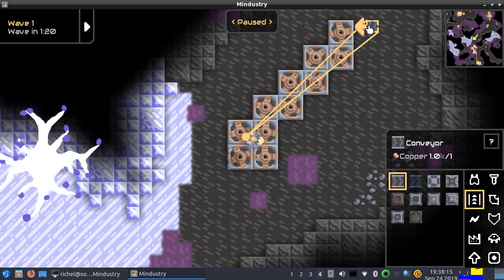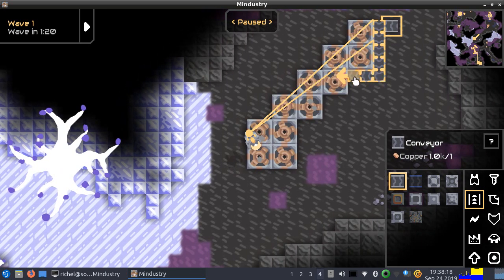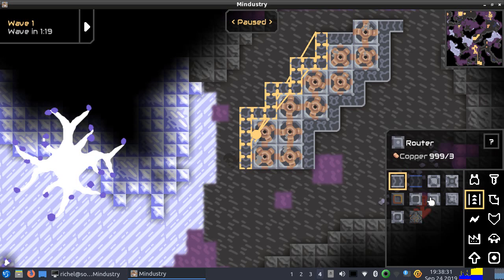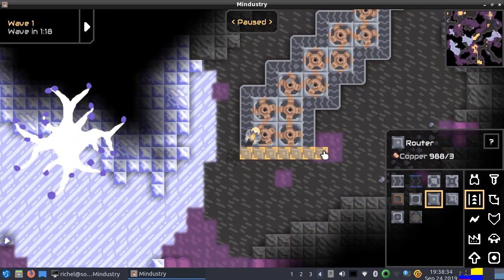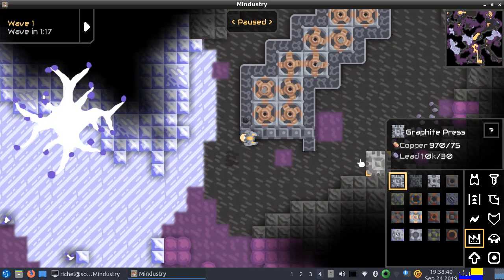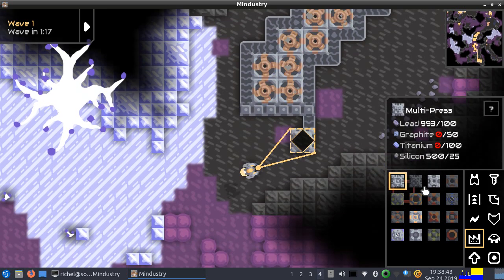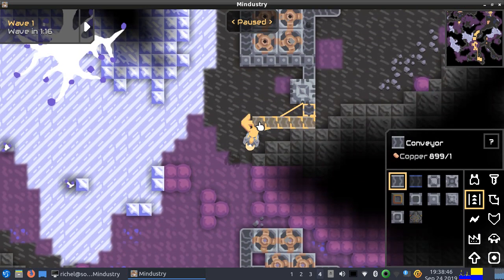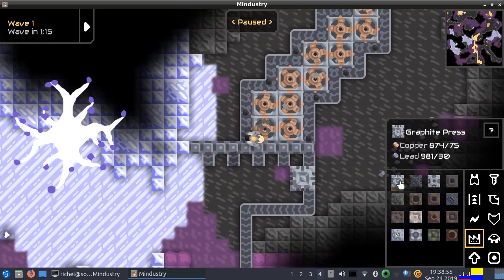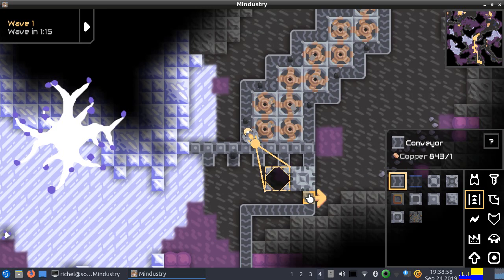One mistake you could make when you want to try this level is wanting to build up a decent economy with an alloy smelter or very high tech. The superior option is just to go for what the game advises you to do, which simply is: build a lot of Titan mechs. And you'll see that's exactly what I'll be doing, so I'm going to put two graphite presses here.